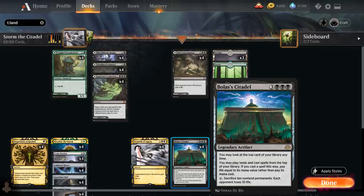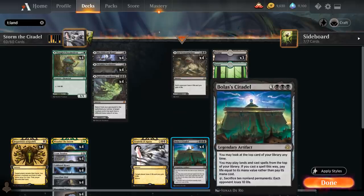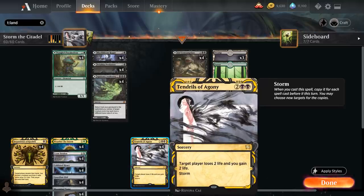Our eventual win condition is to kill the opponent with a big Tendrils of Agony — a 4-mana sorcery with Storm, meaning when we cast a spell we copy it for each spell cast before it this turn, and we may choose new targets for the copies. If we cast a bunch of spells off the top with Citadel and find a Tendrils, it will not only slowly kill the opponent but also gain us life to keep casting more spells, since target player loses 2 life and we gain 2 life.